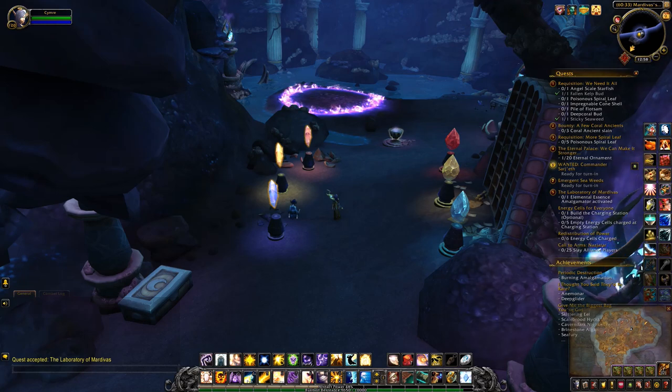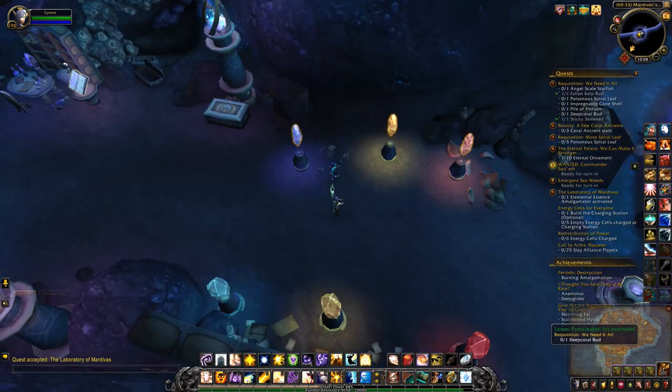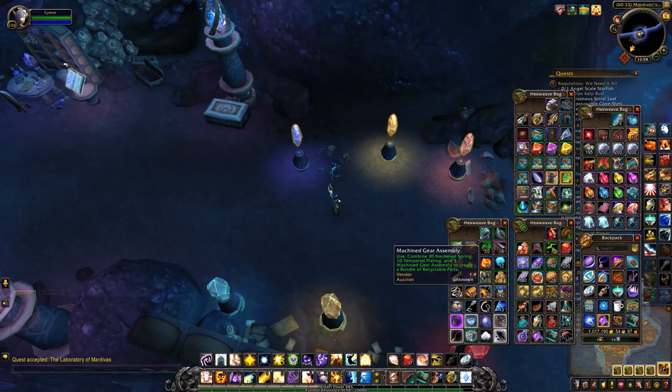When you start questing in Nazjatar, you'll start receiving three of the reagents you need for the different types of summons. Essentially, you'll be working with a water, an earth, and a fire element.